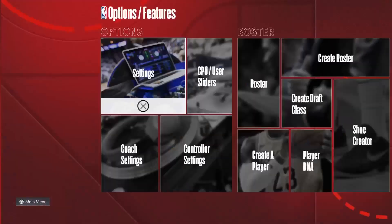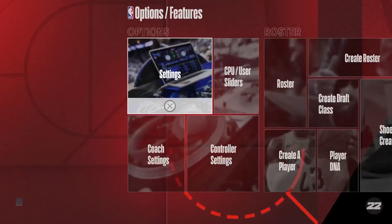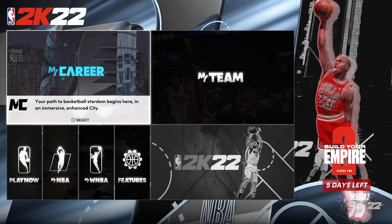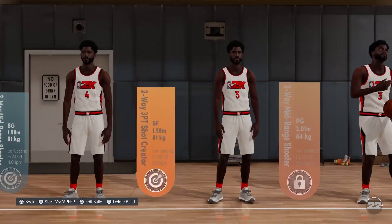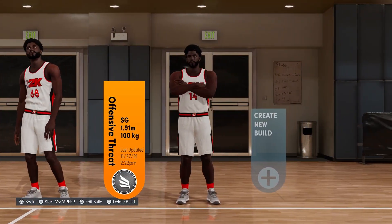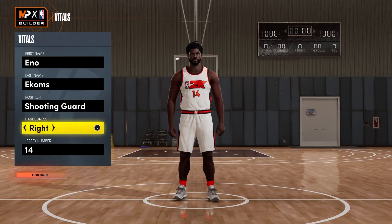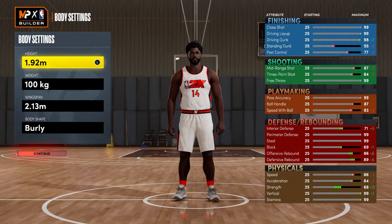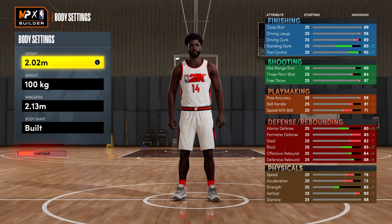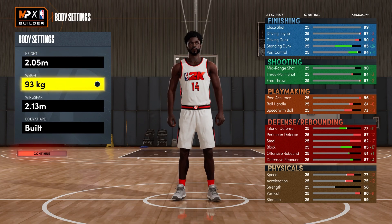Go back into settings. Now we're going into metric system. We're going back to that build you just made, the 6-3. Go back to that. Bam, now it's in meters. Go on and edit the thing. Now this is where it gets glitchy. We're going to put in the stats you need. And I repeat, if you just go into metric system and then start a new file, you will not get the stats I'm about to get. You have to do it the way I'm showing you.